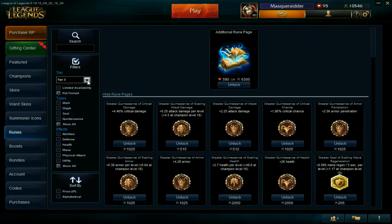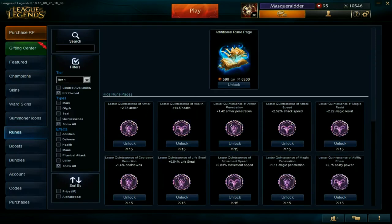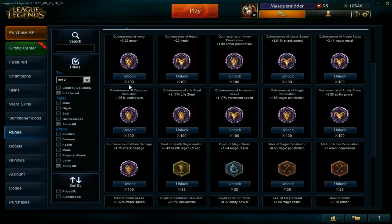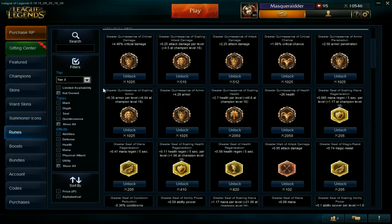If you want to add a rune, go to the store, click Runes, and make sure you are in Tier 1. Only buy from Tier 1 until you have Tier 3 available to you, because the stats are much greater in Tier 3. Tier 3 costs a lot more than Tier 2 and Tier 1, so just wait and save your money until Tier 3 is available.